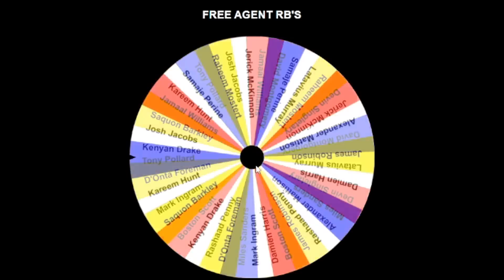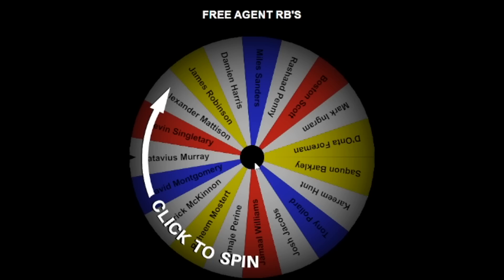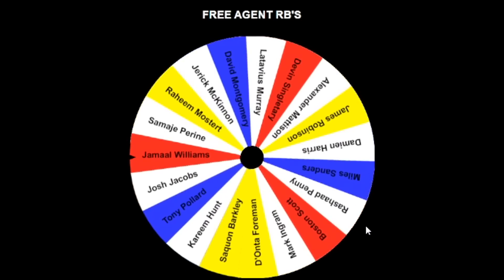The running back situation. Speaking of rings — McKinnon just got one, and you don't see him doing dumb stuff. Austin Scott. We have Kenyon Drake — he had some solid games for the Ravens last year, but I don't think that's good enough for our RB number one. Jamal Williams — that's a great goal line back.